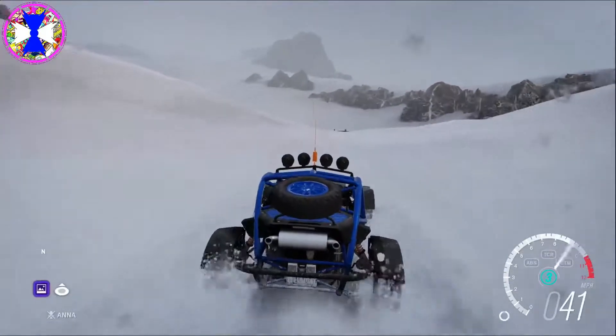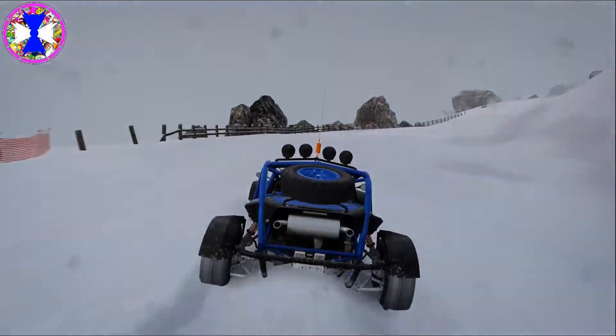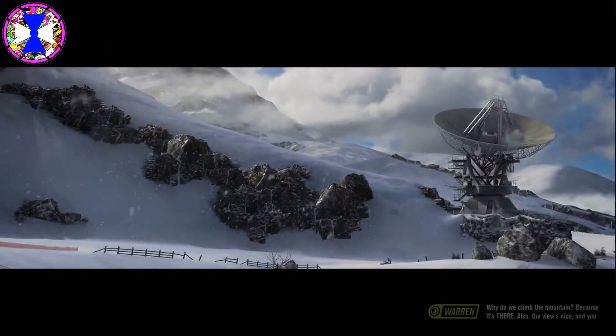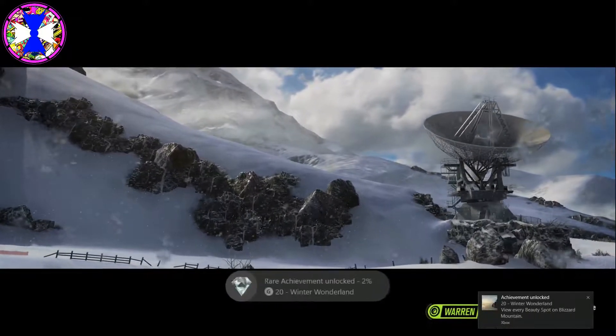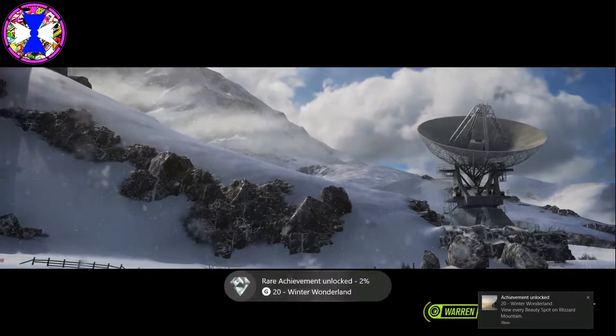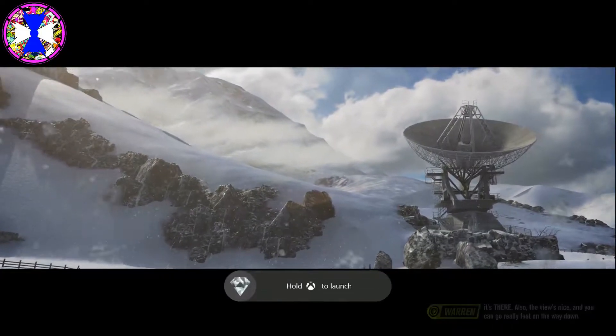As you head up to the Blizzard Peak, you're going to want to look for these massive satellites. You can't see them in this particular shot but they would be to the left. As long as you follow the general path you're going to see that satellite there and some orange ropes. There you go — you just unlocked yourself the achievement Winter Wonderland for 20 gamerscore.